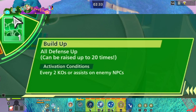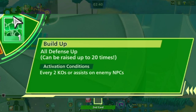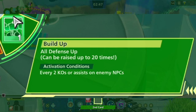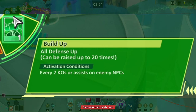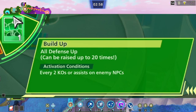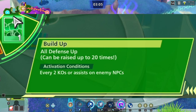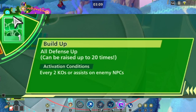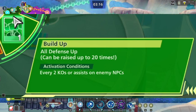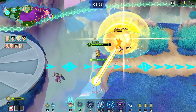'Build Up' can raise defense up to 20 times — you get stacks for every two KOs or assists on enemy NPCs. This one is very, very good if you're running someone like Majin Buu and need to stay alive longer without doing as much damage. Gohan can definitely benefit from this since his whole thing is building up as a support. Even for Zamasu, Goku, and Vegeta — characters that already do a lot of damage — Build Up just makes you an absolute tank.